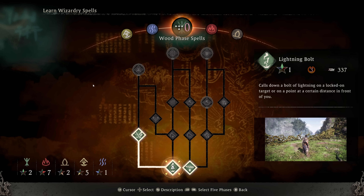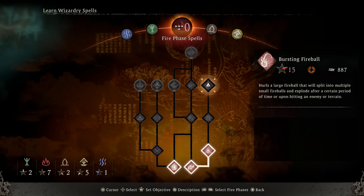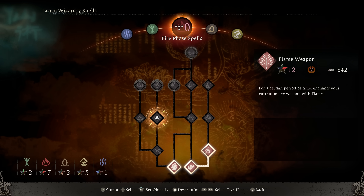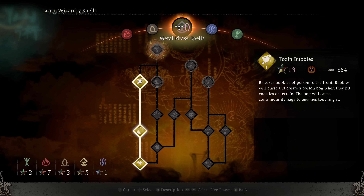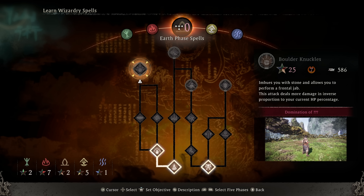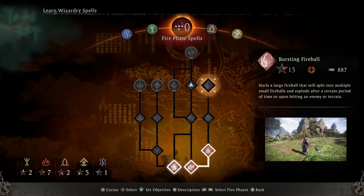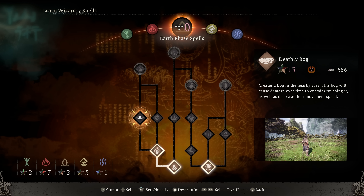Let's look at our wizardry spells. Over in fire, what am I working towards? Scorched Comet — it just looks fun, it's a bigger combustion. More fire at 15, stream at 20. Surging blaze — I can already do amplified damage. Not a fan of that flame wave at 10. The flame wave is 10, toxin bubbles is 13, and deathly bog is 15. So I'm thinking I take fire to 10 so I can get the burning flame wave, and then I'll go 15 and 13 on that and then go into earth and get deathly bog.